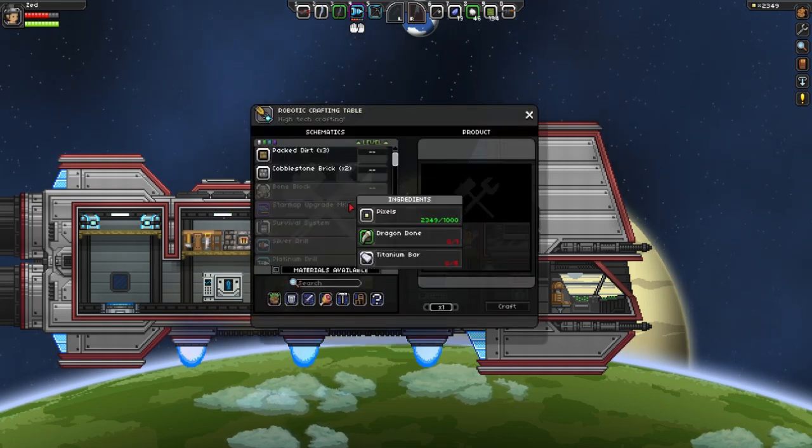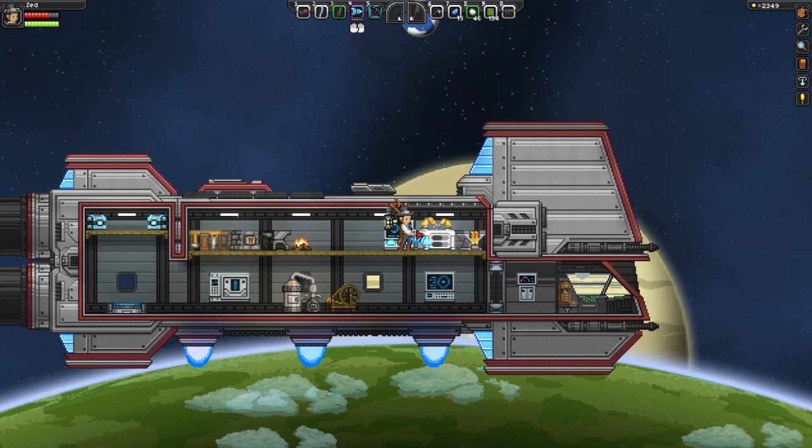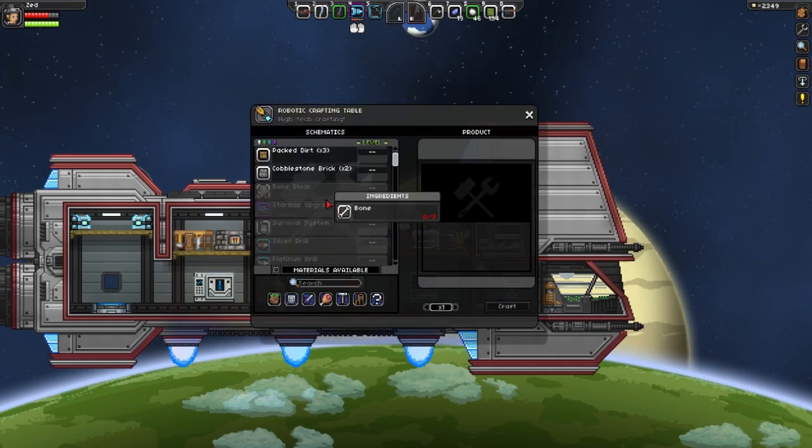You craft them using the robotic crafting table, which in order to craft you will have to destroy the active robot, which gives you the processor. As well, you're going to have to destroy the other bosses in order to get to tier 4.